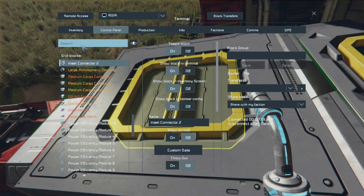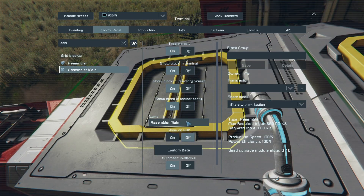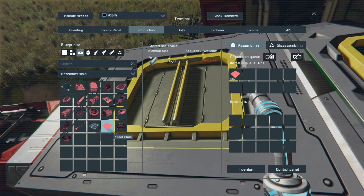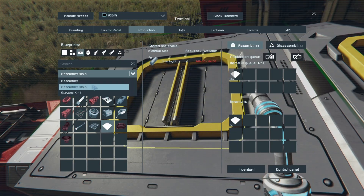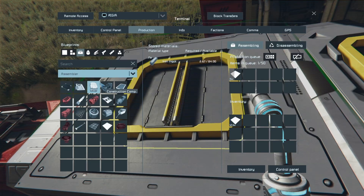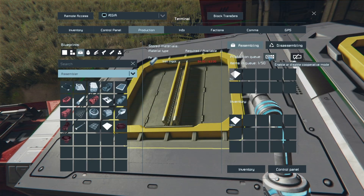Here is a crucial production tip. If you add multiple assemblers, name one your main assembler and turn on cooperative mode for all secondary assemblers. When you queue up components, the co-op assemblers will automatically pull components from the main assembler's queue to help build them. Also, a quick note: the last assembler built on a grid becomes the one used by your build planner.